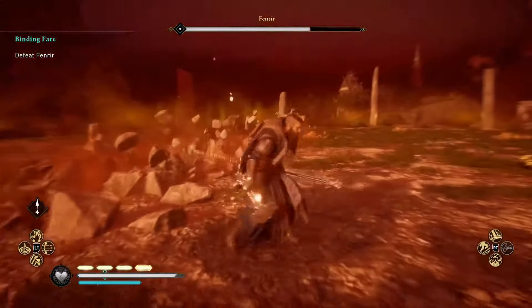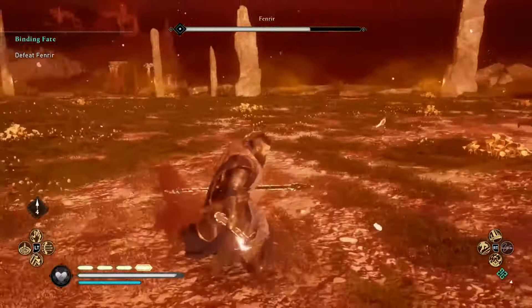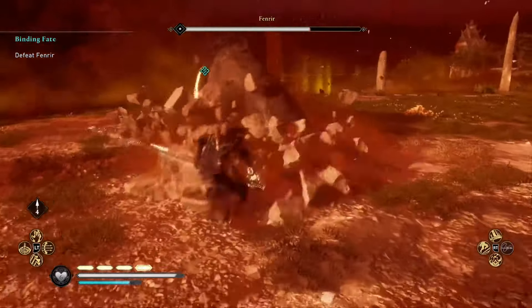Do keep an eye out for when Fenrir goes underground - just basically run away as fast as you can when he's doing that, and then wait for him to pop out and then head back in for that attack.